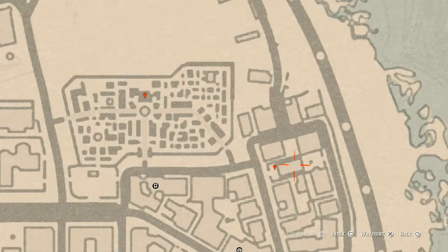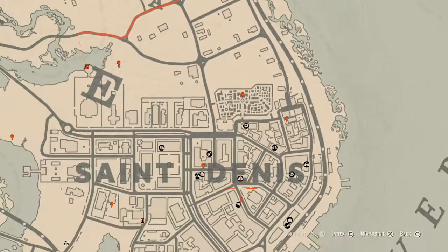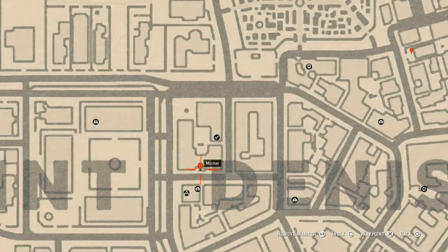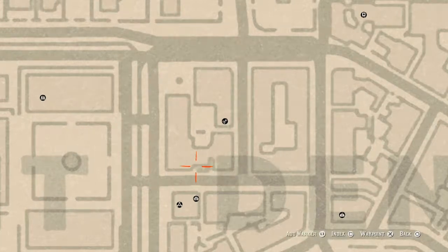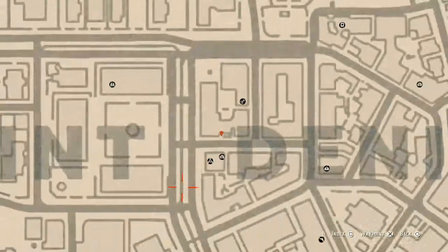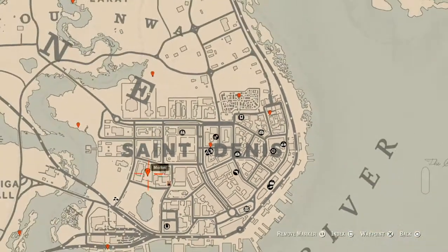Right here at our next location in front of this church, on a bench, you will get a Ten of Pentacles. Let's go down to our next marker — a family heirloom. This family heirloom is an ivory hairpin. It's on the table on the other side of this brick wall; there's a little gate right about here and it's on a metal table just on the other side of that gate.